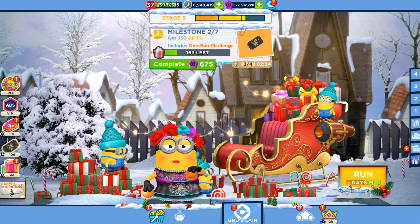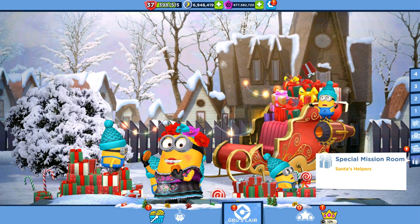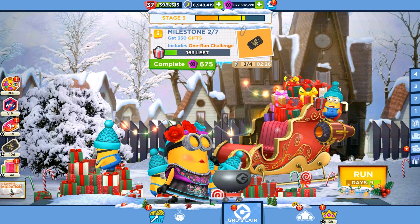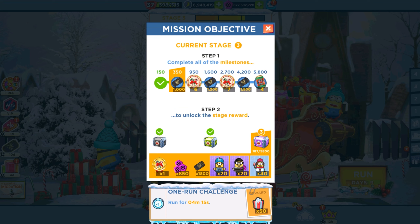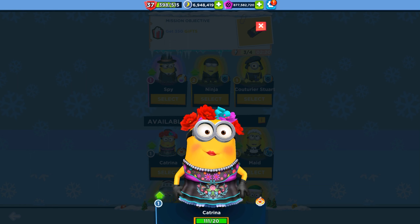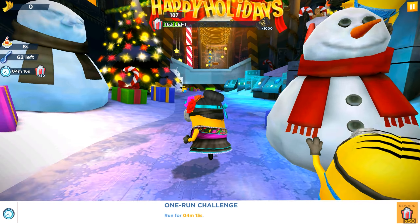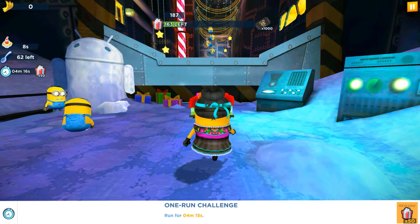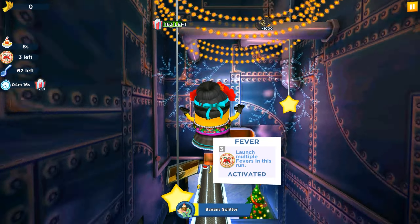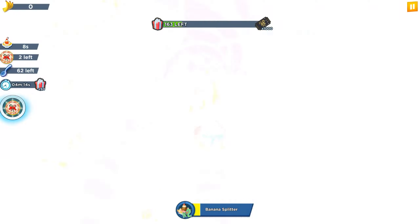Hello and welcome back to AllKindaGamers. Today we are playing in Santa's Helper Special Missions with our Katrina minion. We still have 9 days in this event and today is the 28th of December, so it's milestone 2 of stage 3 to complete. It's going to be easy — we have an easy challenge that just needs to run within 4 minutes, and that way we will collect 50 special items, gifts, as a trophy and reward.